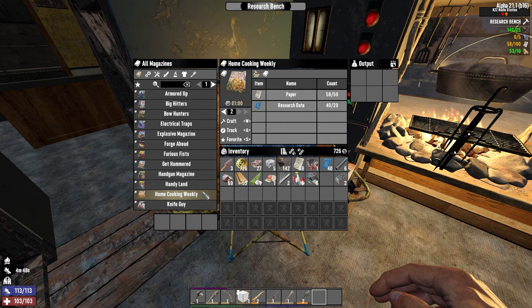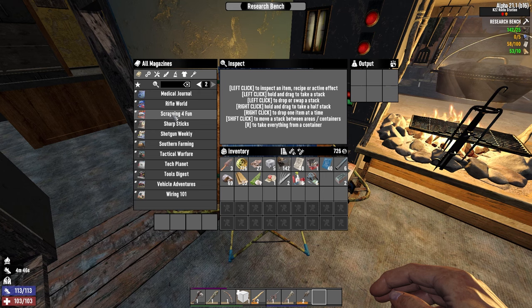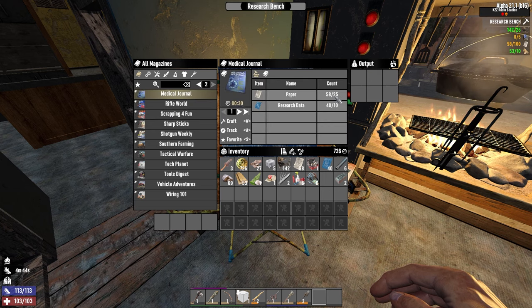I need more paper — that's fine, we can do that. Or I could also go for Medical Journals which would allow me to make first aid bandages. I think that's honestly more important because first aid bandages are basically free in the desert. So getting Medical Journals really quickly is a smart choice.